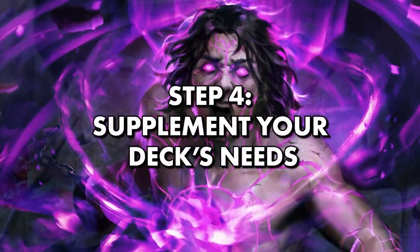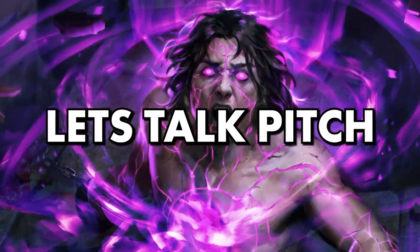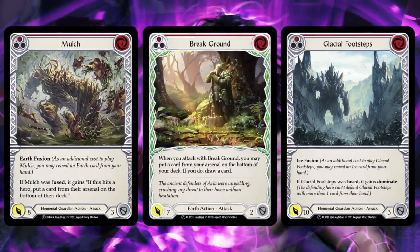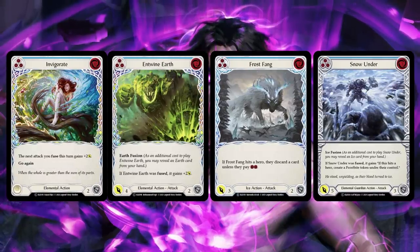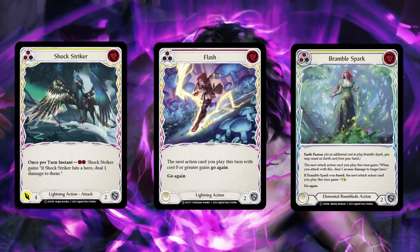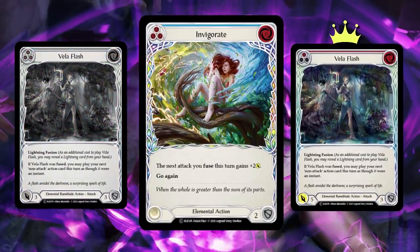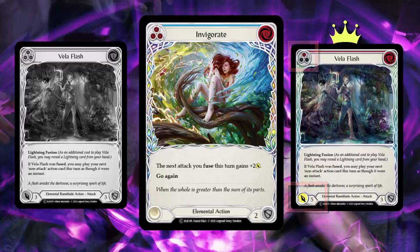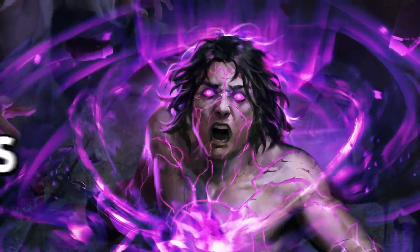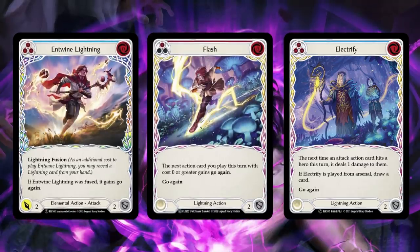Step 4: Supplement your deck to fill needs. Having evaluated your main attack plan and synergistic cards, now evaluate the pitch count. How many resources does your deck need? Do the attack actions all cost three or more? If so, make sure your deck has enough blue cards — cards that pitch for three — to pay for your resource-intensive cards. Or do you have a lot of one or zero resource attack cards? Then you can cut down on high pitch-value cards while supplementing with more red cards, which pitch for one but have higher attack value. Last but not least, make sure your defenses are in a good spot. Evaluate the cards in your deck for their defensive value — if many cards block for very little or nothing, consider swapping them for cards with a higher block value.